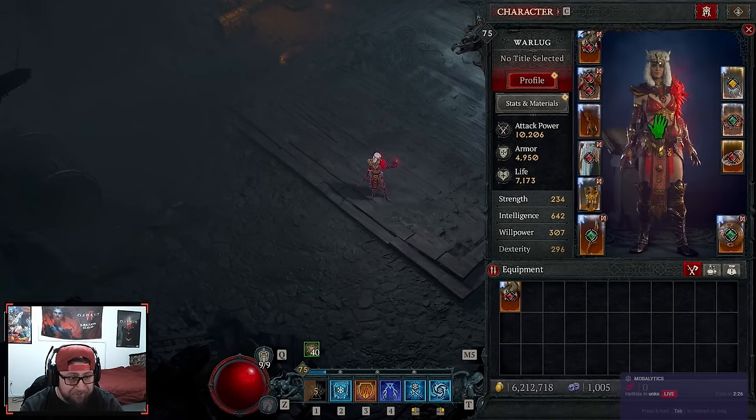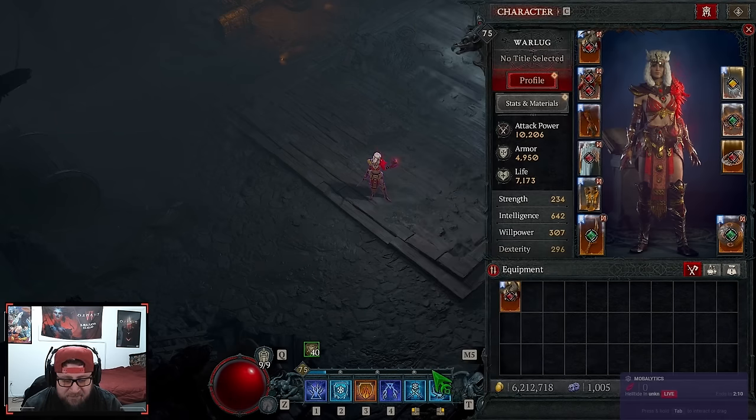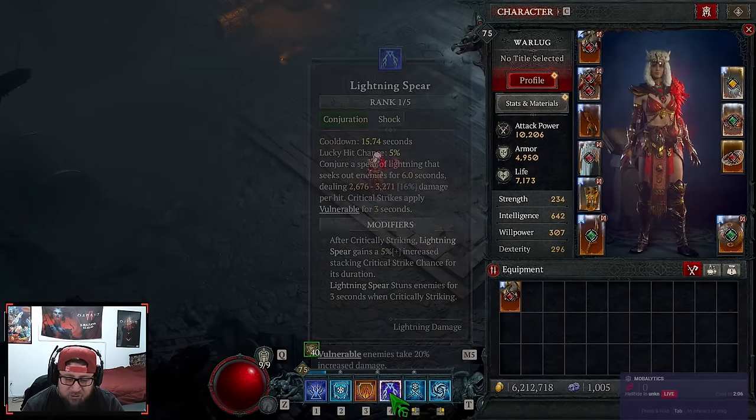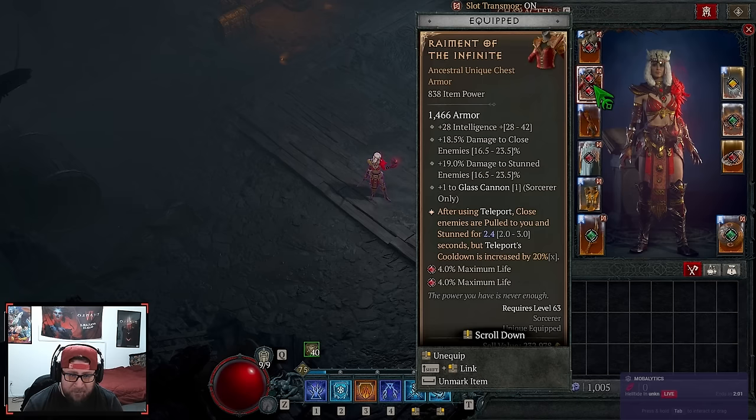For our gear, starting with the helmet: we have the brand new Concentration power. Whenever you cast a conjuration — and you have to manually cast it, this doesn't trigger when Frozen Orb does it — you get damage reduction for five seconds. We have both conjurations on the bar, so we effectively get 32% damage reduction for five seconds. Super strong.